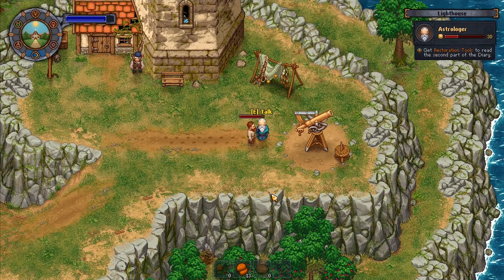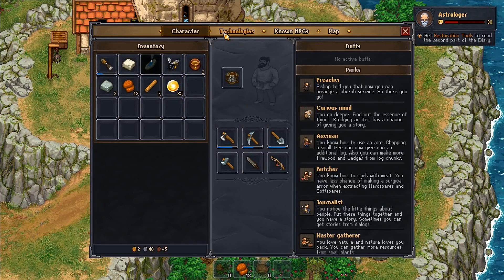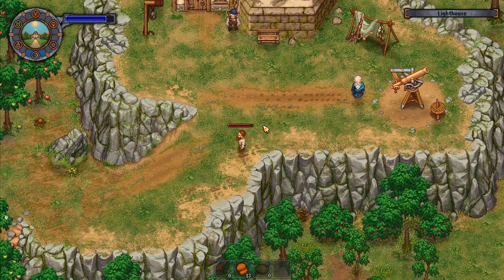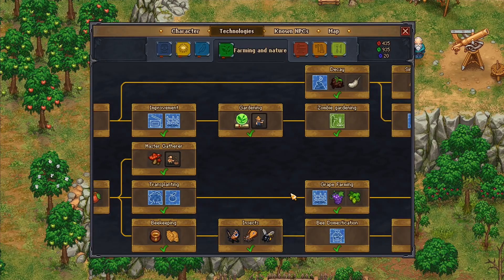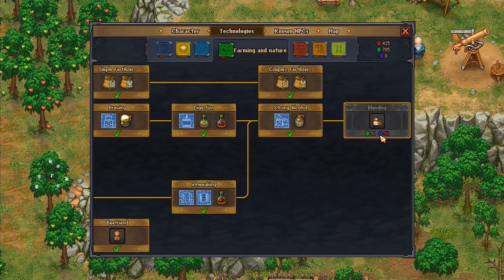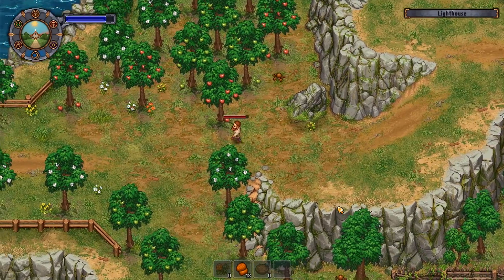I want to get that book right there. I don't want the other book — it's just too expensive and not worth it. Using that one costs 25 points; we've now got 70 points. The farming and nature stuff is kind of what I wanted to do next — get that one, then the strong alcohol, and finally the blending one at the end.